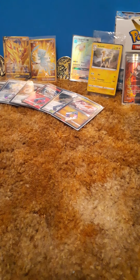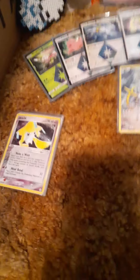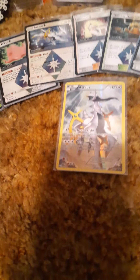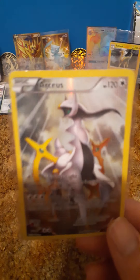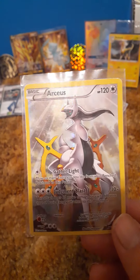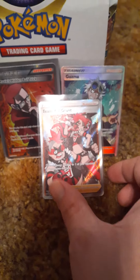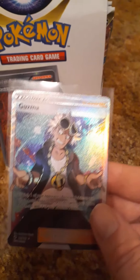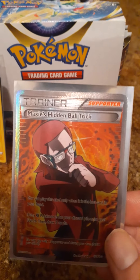All right, so that was the packs. Now let's do a spotlight on some cards. This Arc card is beautiful — I'm just going to look at a few cards I have in my personal collection. Here I've got a Team Skull Grunt, I like that card, and of course your boy Guzma.